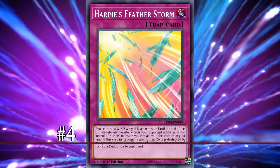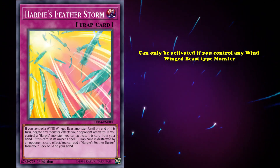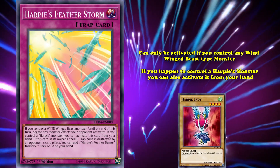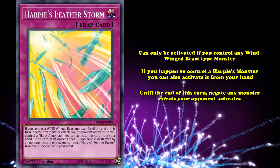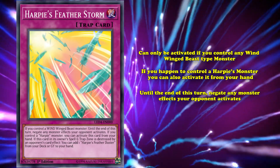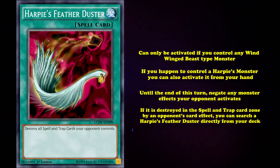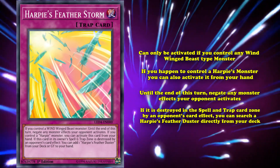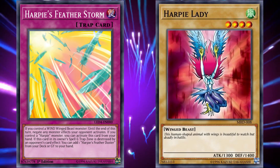And speaking of Harpy's Feather Duster, flying in at number 4 is Harpy's Featherstorm. Featherstorm is a normal trap and can only be activated if you control a Wind Winged Beast-type monster, but if you happen to control a Harpy monster, you can also activate Harpy's Featherstorm directly from your hand. And it has the effect that until the end of this turn, every single monster effect that your opponent activates — in the hand, field, graveyard, banish zone, or anywhere else — is negated. And if that wasn't enough, it also has the extra effect that if it's destroyed in the spell and trap card zone by an opponent's card effect, you can search a Harpy's Feather Duster directly from your deck. Being a trap card that's activatable from your hand at any point, as long as you control any Harpy monster, allows it to be used when your opponent is going first to essentially skip your opponent's turn, since they can't use monster effects.